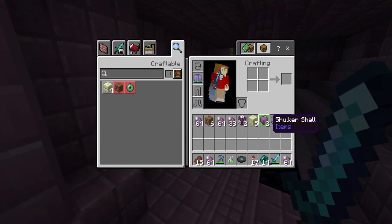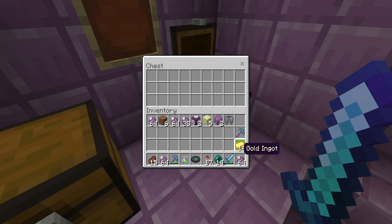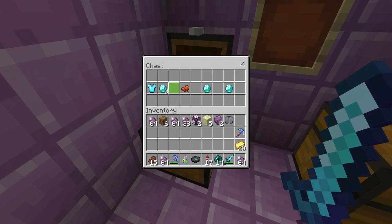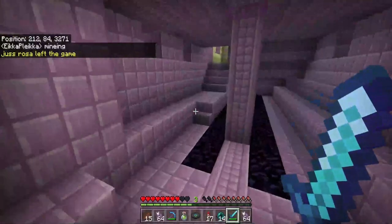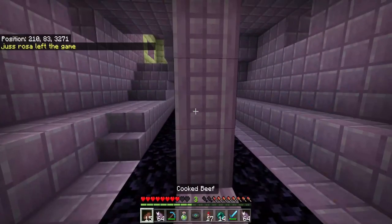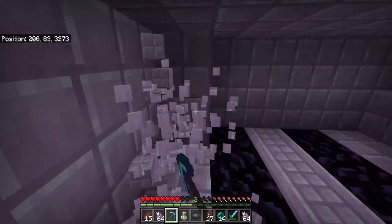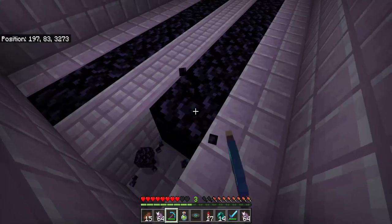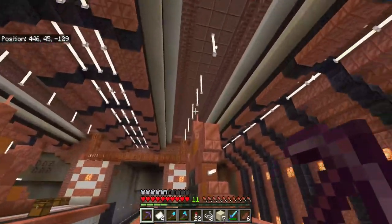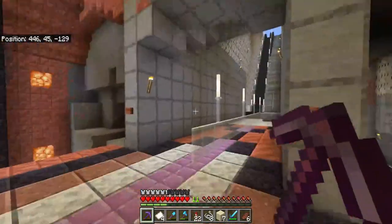I got some shulker shells. What's in here? That's a good pick. Got some gold — ooh, gold in here. Diamonds! Who needs a saddle? Oh my god, a chest boat! That's nice. I'm going to grab some of this. This is not easy. I'm also going to have to grab some of the obsidian because honestly I need a portal. This is going to take a while.